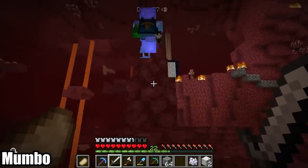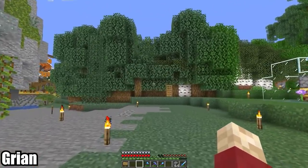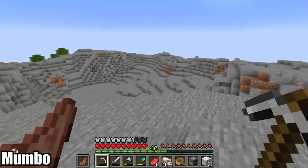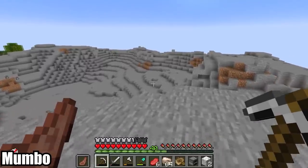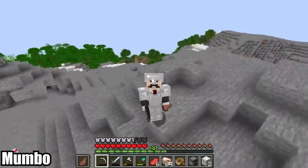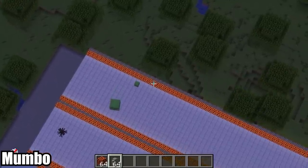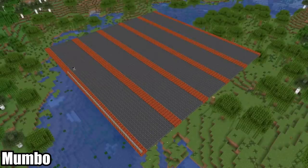Like many of his server mates, Mumbo takes a few shortcuts to getting geared up — the first being directly through the wall of trees Grian grew around his house, the second being to mine for iron in the tallest mountain possible, and the third being to rely on Doc and Impulse for enchanted equipment. Finally he needs slime, and since the world seed is a secret he can't locate a slime chunk, so he puts together a swamp surface slime farm which only operates at night and most effectively when the moon is full.